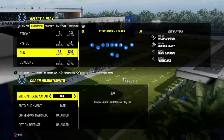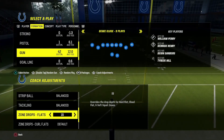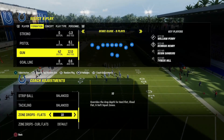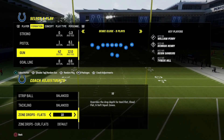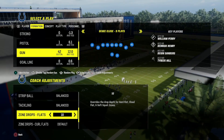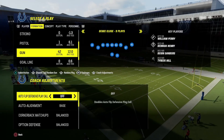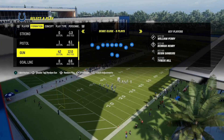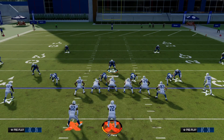Go to coaching adjustments: set auto flip to off, auto alignment to base, and then for your zone drops, change your flats to either the 10 or 15 yard mark. If they're hitting screens and flats every play, put it even lower. The reason I have it at 10 is to delay corner routes as much as possible, and then once they get past that 20-yard mark those deep out zones do a lot of damage. I shift my linebackers to the right every time, which is why I have auto flip off.